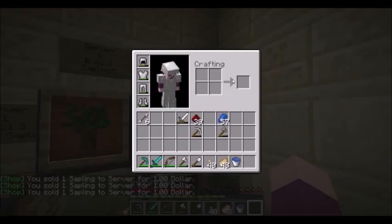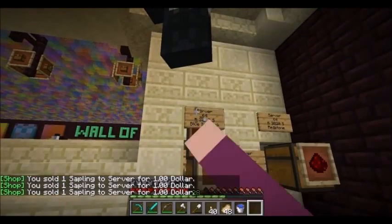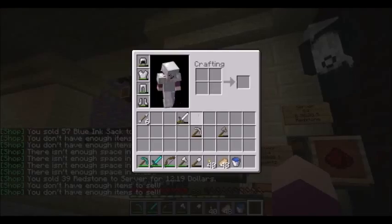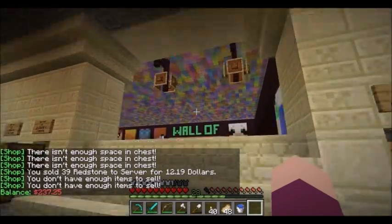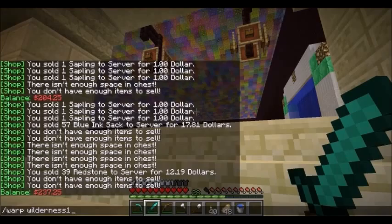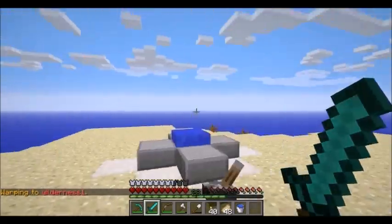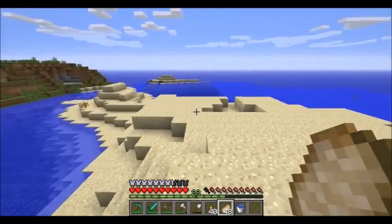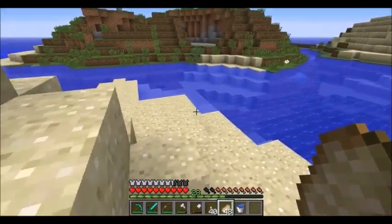I sold the saplings and now I'm going to sell lapis and some redstone. My balance is now $237.25, which is about halfway to what I need. I don't think I've done slash home at my house yet, but I know I do it sometime in this episode or at least off screen. You'll see that it's a lot easier than doing slash warp every time.